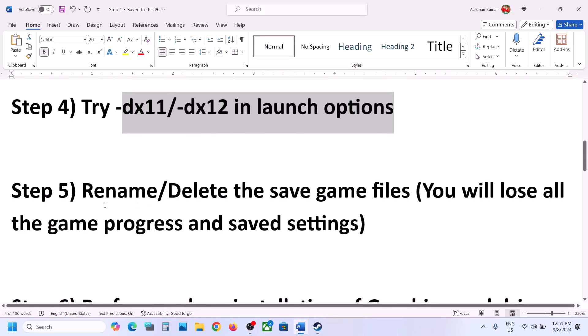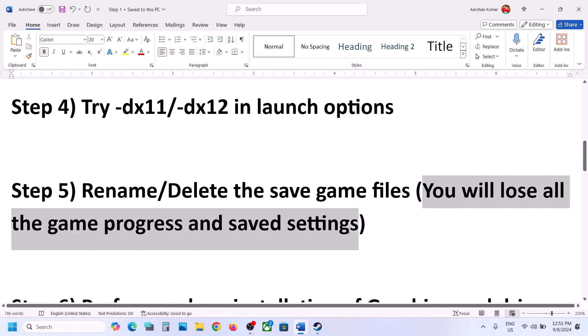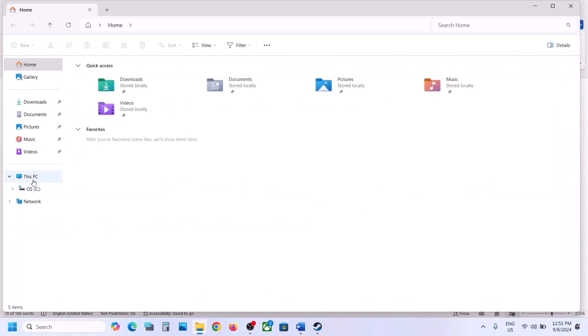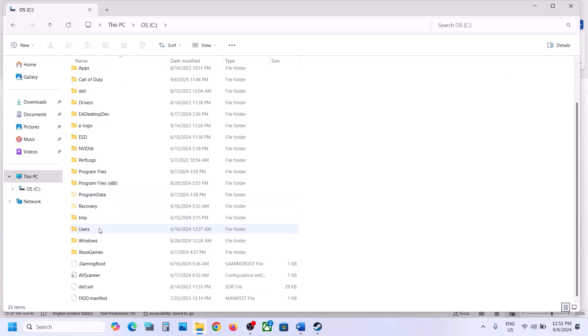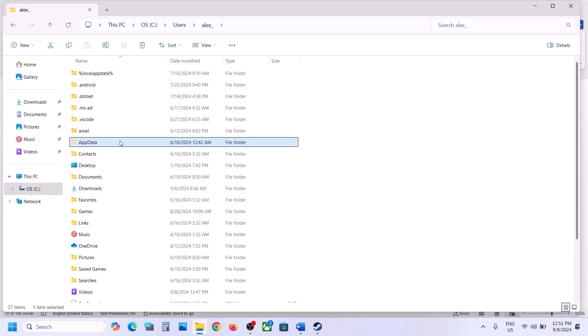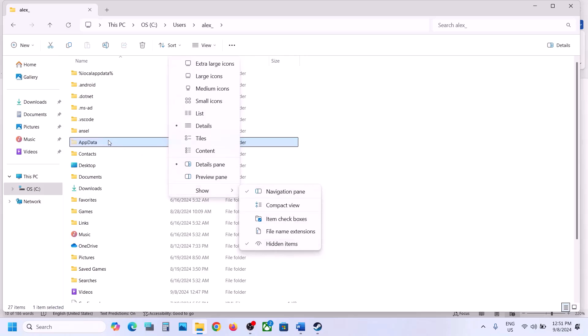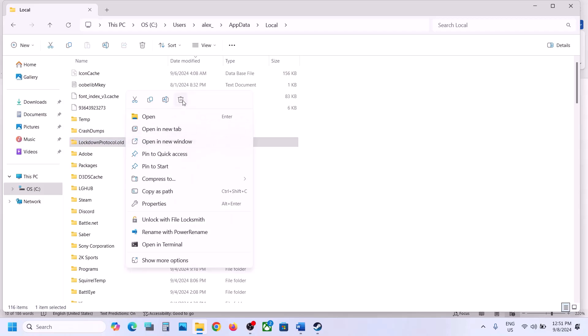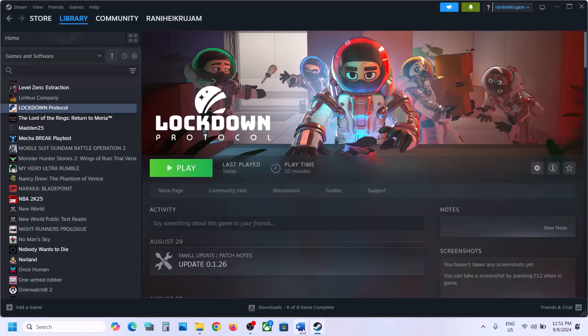Now the next step is to rename or delete the save game files. When you do this, you will lose all game progress and have to start from scratch. If you agree, open Explorer, go to This PC, open the C drive, open the Users folder, open your username folder, then open the AppData folder. If you don't see AppData, click View, select Show, and put a check on Hidden Items. Open AppData, open the Local folder, and here you can see the Lockdown Protocol folder. Right click it and rename it — for example, rename it to LockdownProtocol.old. You can also copy it to the Desktop as a backup first. Launch the game. Still not working? Right click and delete the folder, then launch the game and check — but you will lose all game progress.